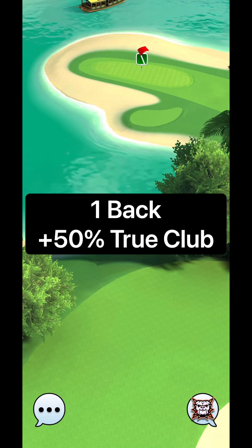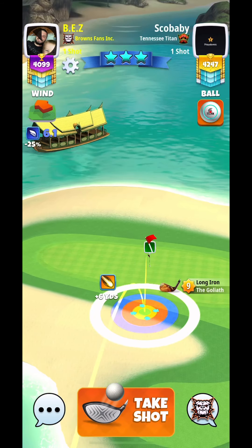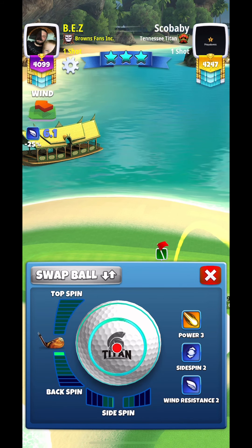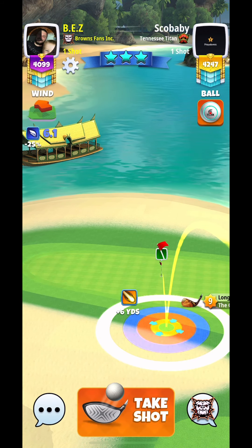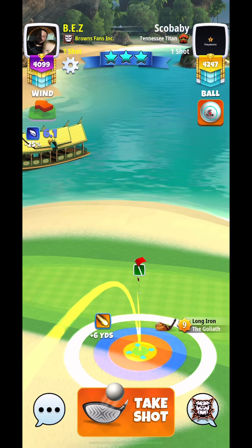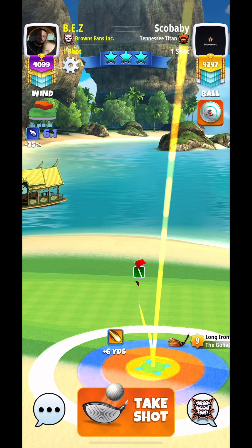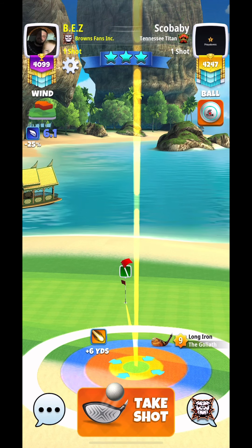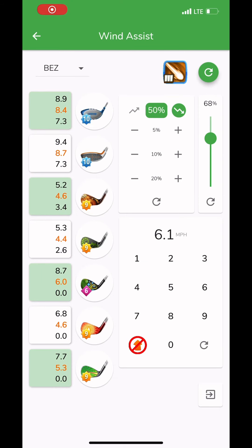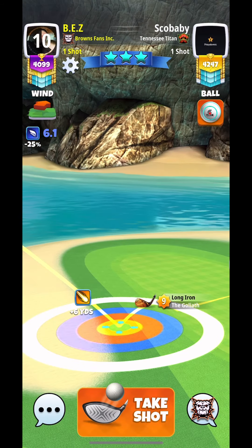For our second shot, we're going to be using our Goliath. The main reason for this is distance and also not to pull as many rings. As with a Grizzly, you can push or pull more than 10 rings. Adjustment here is plus 50% at true club. Here I just minus 0.1 from max as I'm at the plus 6.